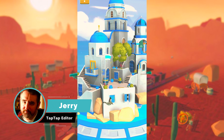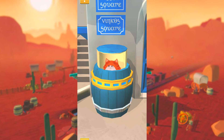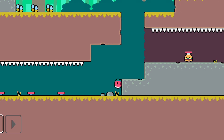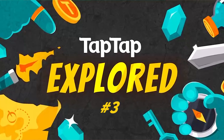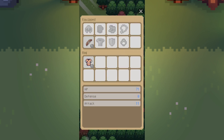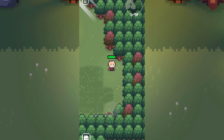Hey everyone, this is Jerry from the TapTap editorial team, and in today's video we continue our investigative video game journey through our platform with this latest episode of TapTap Explored. This week we have not only one, but two games that our editors gave a perfect 5 out of 5 rating. So let's check them out.